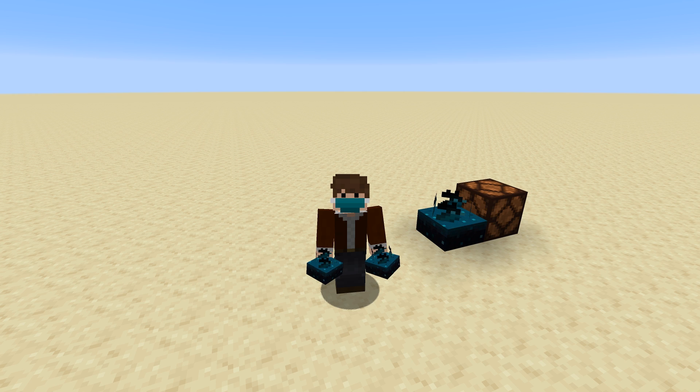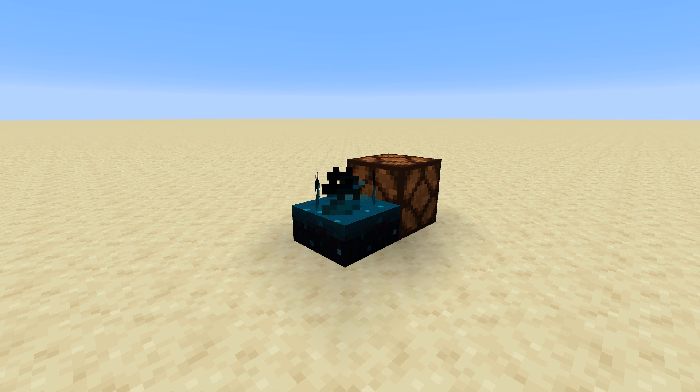Here is the result! If you don't know what a sculk sensor is, it is a new redstone component announced by Mojang on the 3rd of October during Minecraft Live. What it does is detect vibration in the form of sound and emit a redstone signal when triggered. As far as I know, I am the first person to truly re-implement this sculk sensor into Minecraft. I have seen a few people try to do it with datapacks, however those are very limited unfortunately.